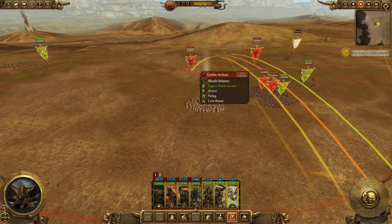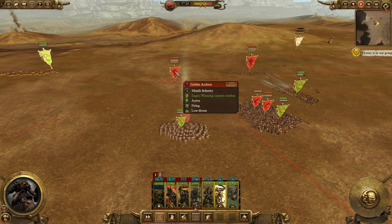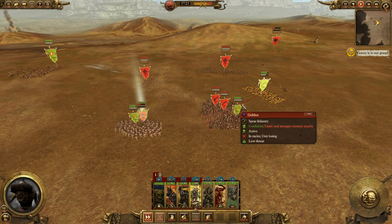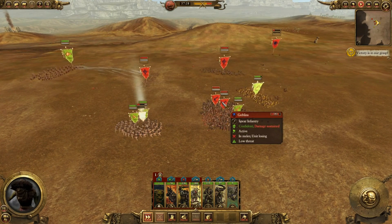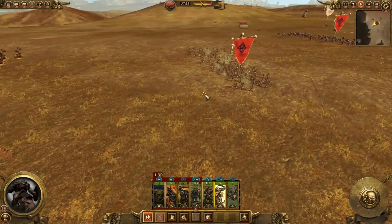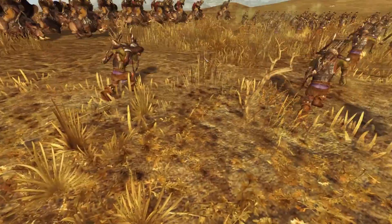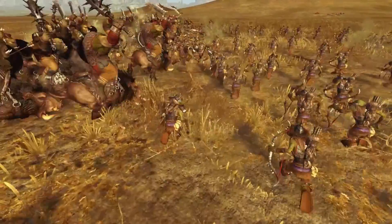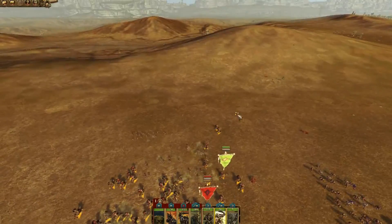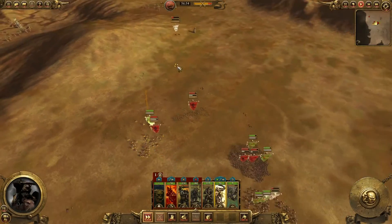Doom Divers, change targets — change to that one. These guys are gonna get messed up here in a second. Okay now the flankers can come in — they got them flanked. This is gonna be cool, watch this. Just wrecking them — nice! Get ready for another charge.